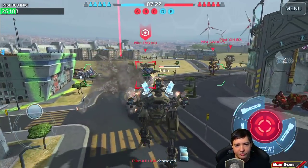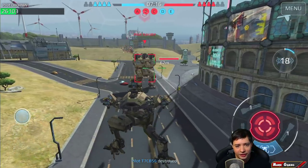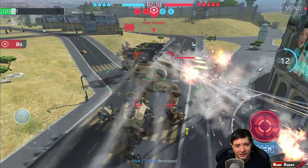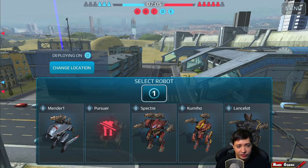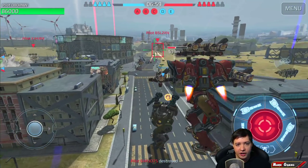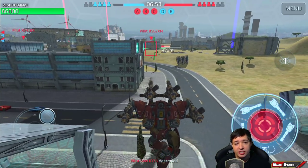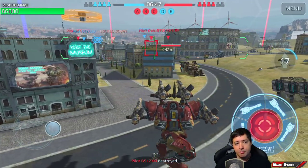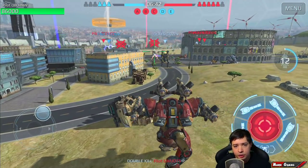I'm jumping into a different bot before I get killed. Switching to the medium version now — 600 meters range, and it fires differently. You have to be relatively accurate with your aim, but look at how much damage he's taking. I just destroyed him with this! The medium version actually has a relatively decent amount of overtime damage.